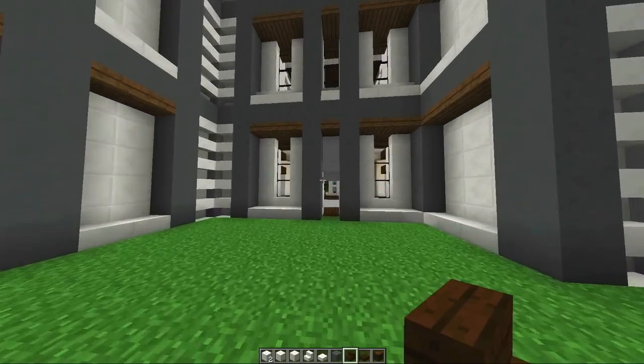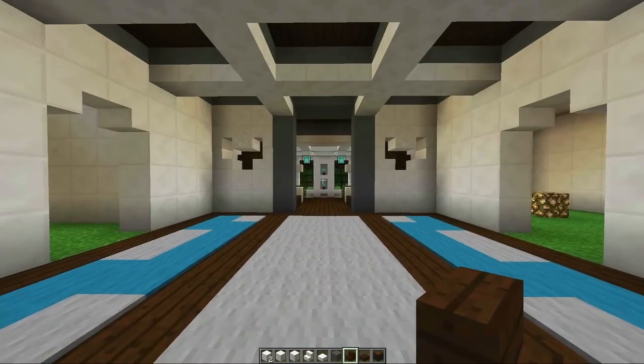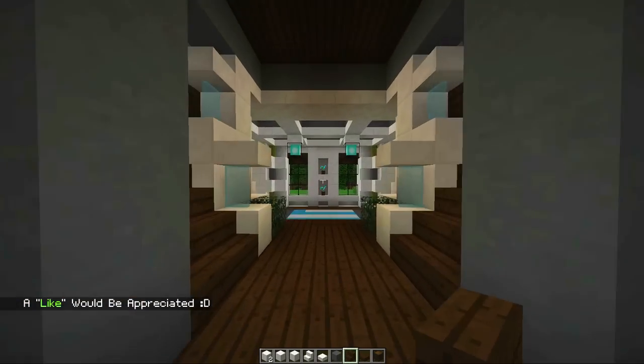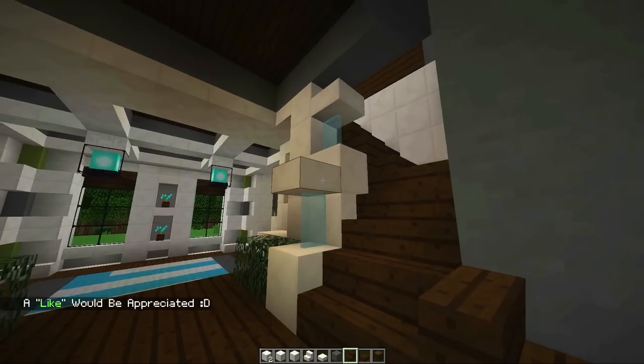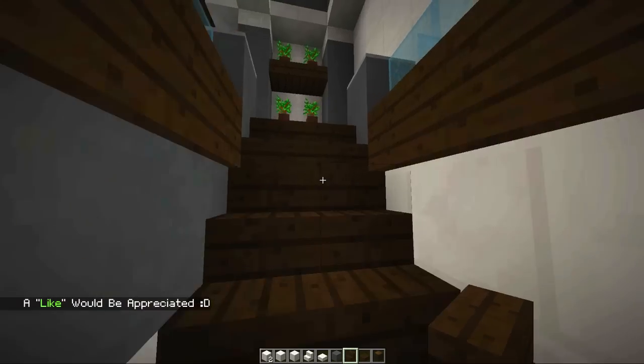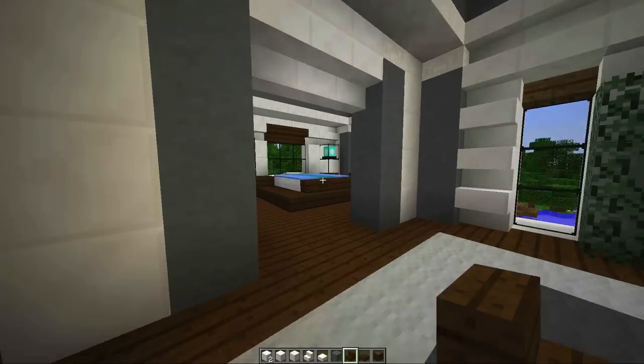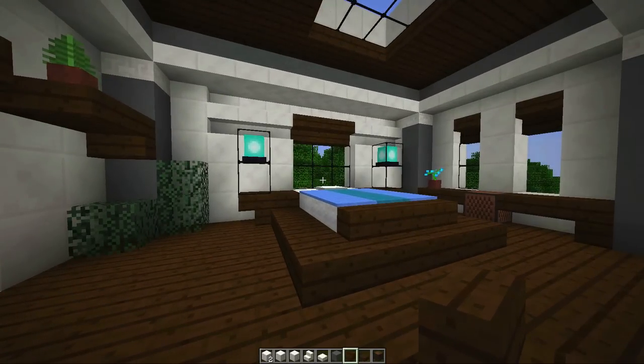Welcome back. We are back at our modern house working on some more rooms, so let's head on inside. In our last episode, we made all of these super awesome railings and staircases, and we finished over here the master bedroom. So we moved our master bedroom over to here — this is now the official master bedroom of the house.